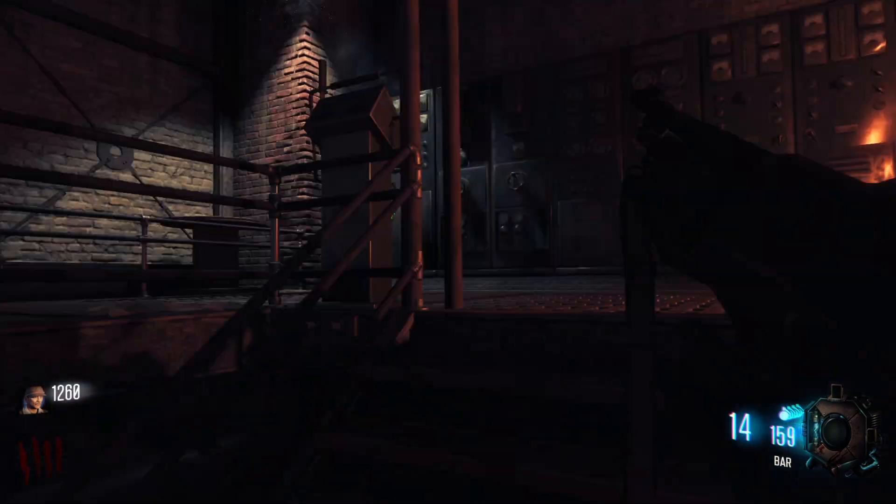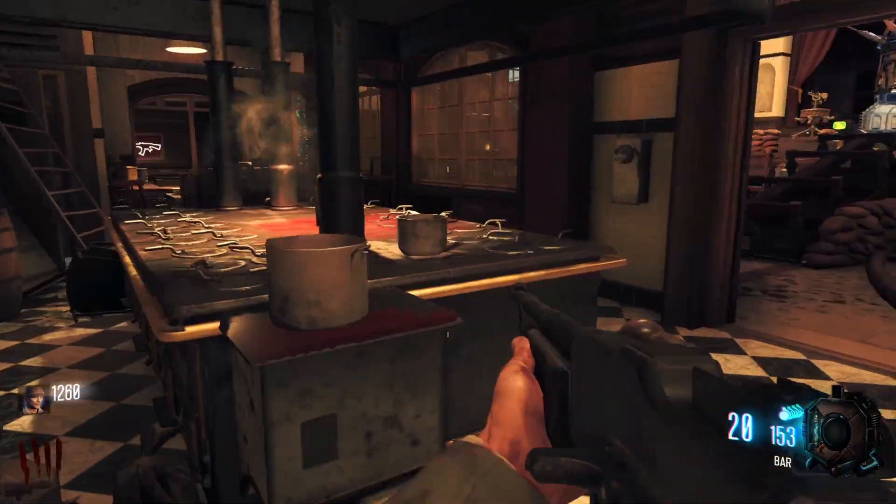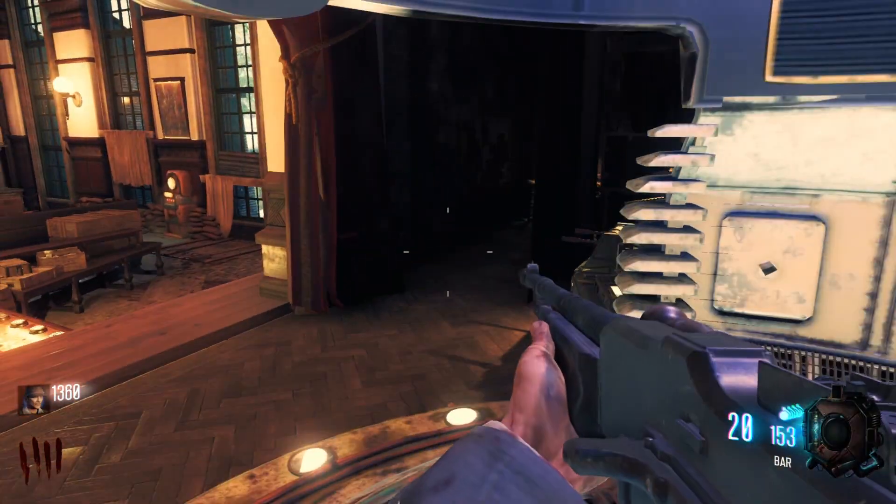Turning on power will open up the door to the kitchen and dining area where the teleporter is. Go back up the stairs and immediately take a left. Go straight through the kitchen and you'll see the teleporter at the back of the dining room.